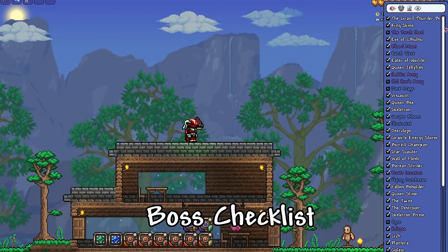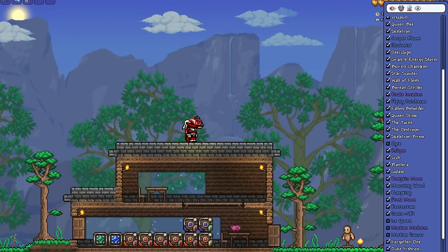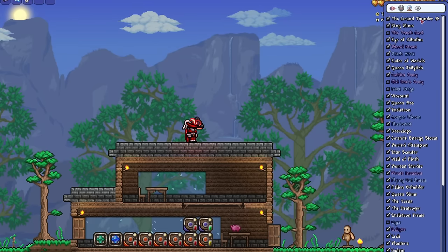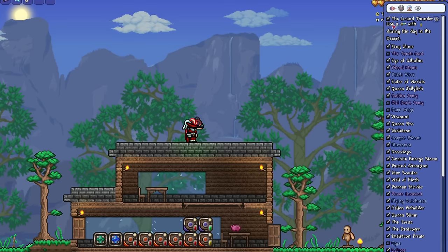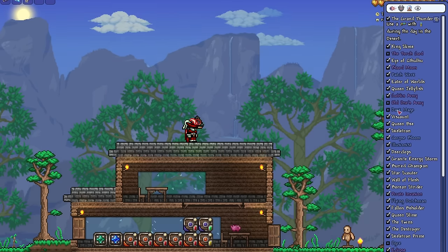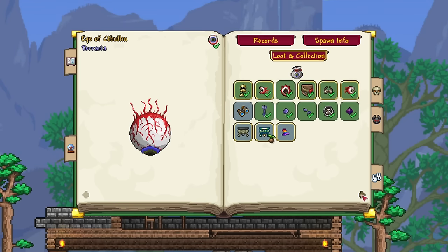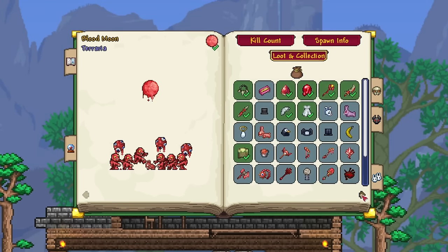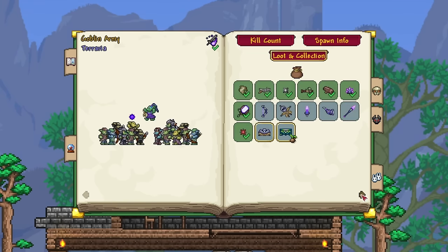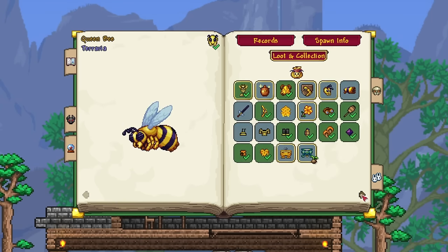Next up, we have Boss Checklist. This allows you to pull up a list with every single boss in vanilla Terraria and any larger mod that you're playing. It's great because it allows you to see which boss you've fought and which you haven't. If you click on a boss's name, it will show you which item you need to summon that boss, and it also comes with a very handy book which will tell you all about the bosses you're facing and all of the items that they're dropping. If you're playing a mod you've never played before, this is essential because it will point you in the right direction if you're ever stuck.